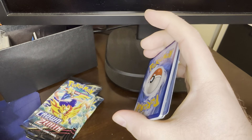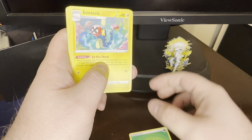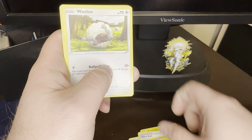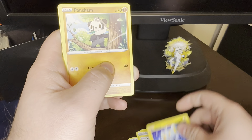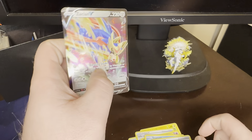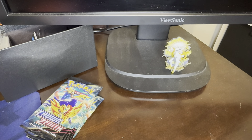That did not go very far. Pack 2: Grass Energy, Electric, Ultra Ball, Girafferig, Achilleoptao, Wooloo, Shinx, Panjam, Snow Run — Potion Reverse and a Xochian V. Not the best, but better than nothing. We'll take it.